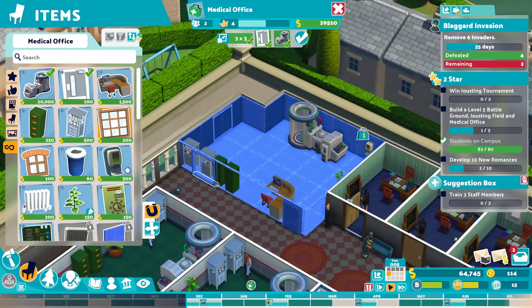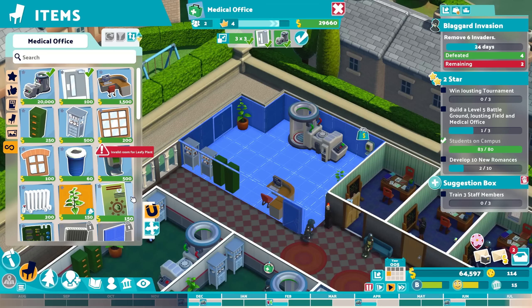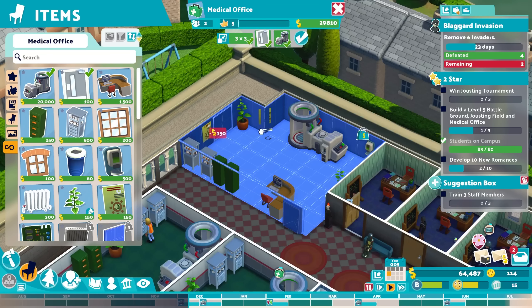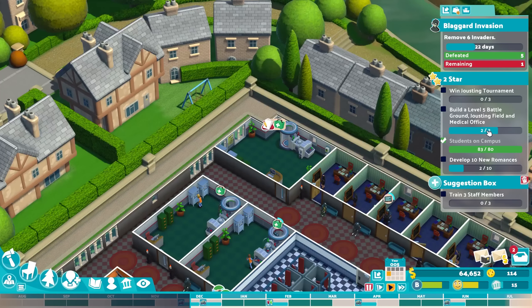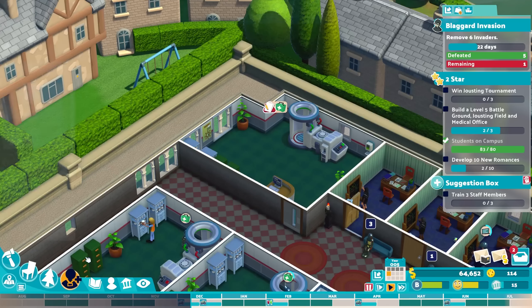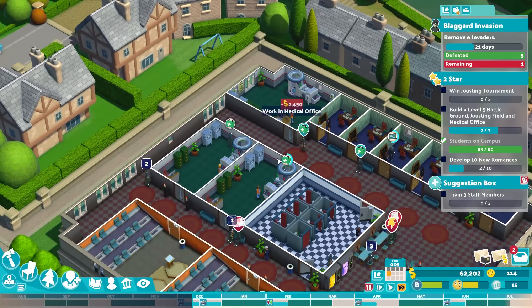That's a level four — perfect! We do need a window here; that adds some nice attractiveness. Some more plants I think, and some posters — and level five, there it is! Very good. That's the next level finished.